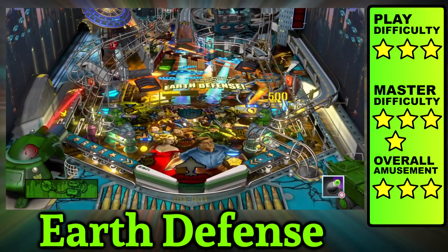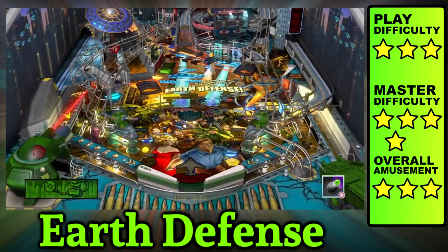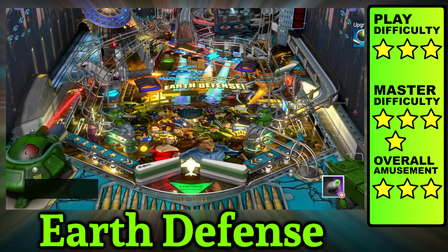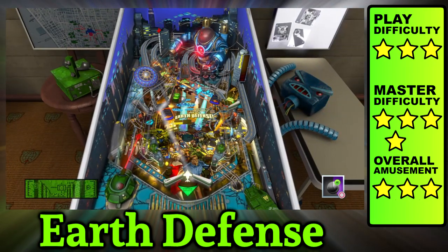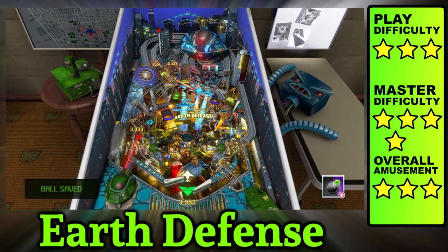You need to hit the robot drop targets to gain access to the missions. Completing these missions earns a medal. You can also earn medals by completing assignments like decreasing the threat level three times and starting an airstrike multiball. Furthermore, you can earn medals through objectives like rage combo and panic multiball. Earth Defense looks simple on the surface, but it's actually pretty complex and intricate, especially for a table without any bumpers.